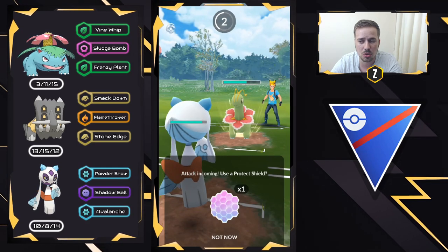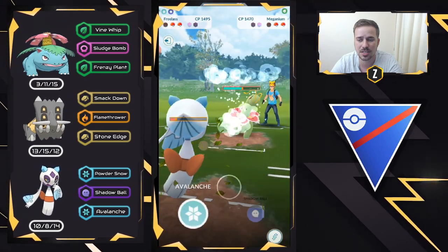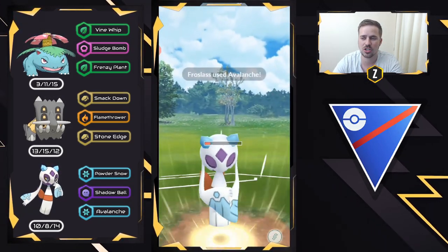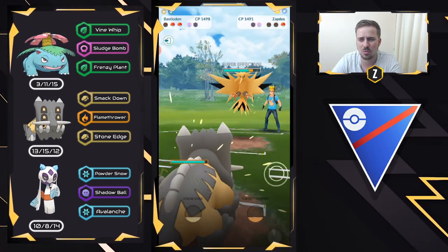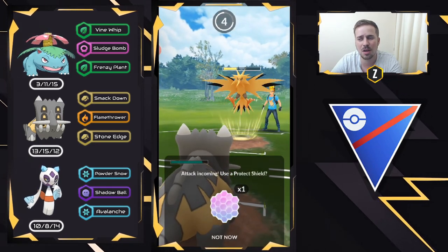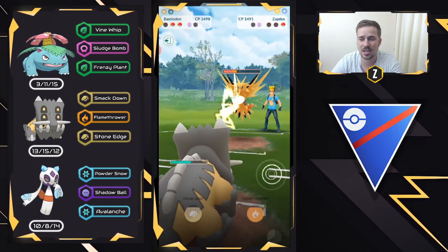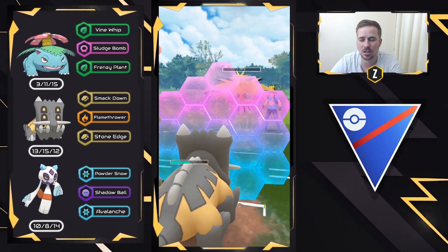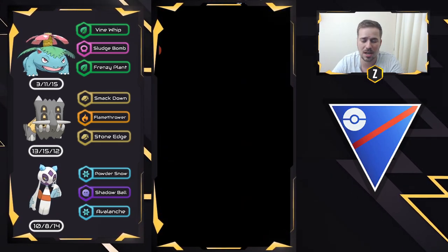They let Galarian Stunfisk go down, and Meganium comes in and immediately goes for the charge move — a Frenzy Plant — which takes us out. So this is where Froslass is going to come in and do a lot of damage. Frenzy Plant does quite a bit, but we're not going to shield — we let it go through. Froslass is dangerous when you have energy and can land these hard-hitting charge moves. Avalanche takes out Meganium, and they have a Zapdos in the back. Bastiodon covers those Flyers — it's just an absolute wall. We take it down with fast moves alone. We shield just in case it's a Zap Cannon, but it's just another Thunderbolt, and that's a good game.